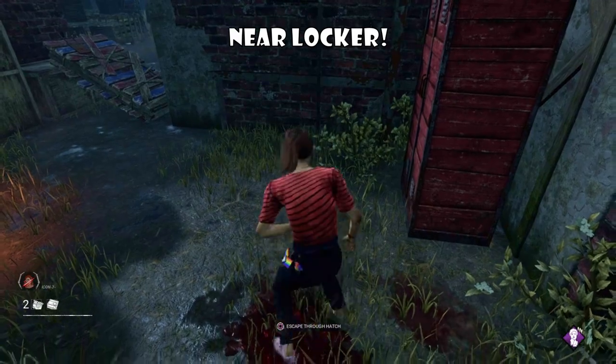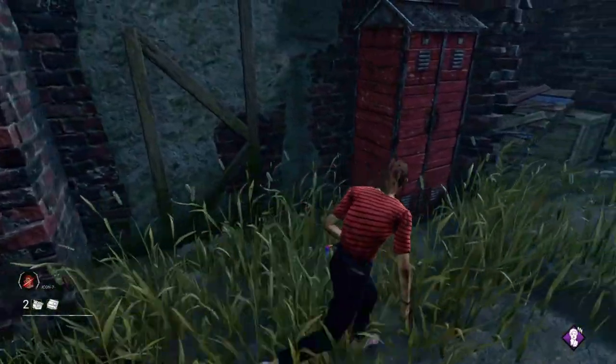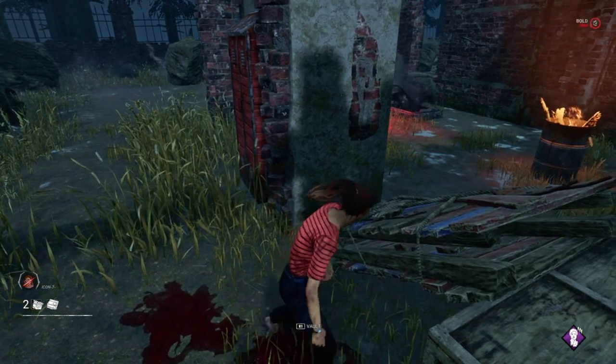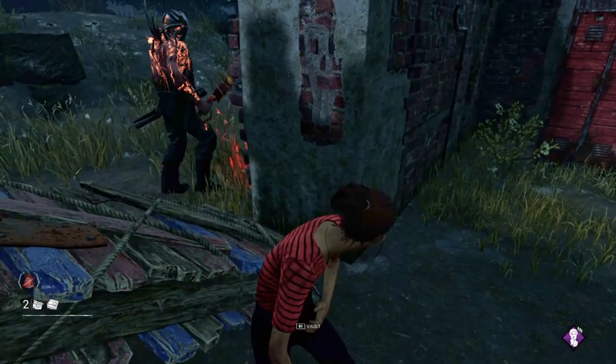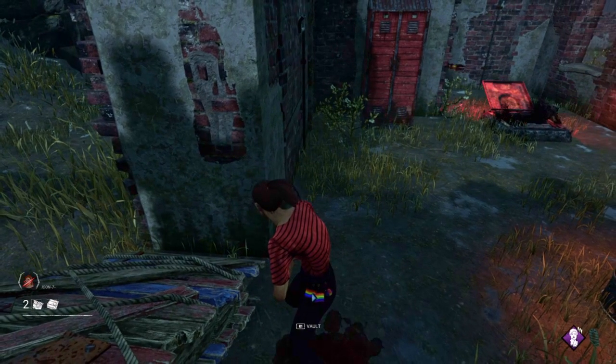Near the locker and near the check spot — those are the two positions you need to know when to vault a pallet. Do not panic. A lot of survivors like to panic: once they see a little bit of the red stain they start panicking and vault the pallet multiple times. I've seen survivors get caught on such a pallet — which is insane. All you have to do is wait till the killer reaches that certain area and then vault the pallet. As you can see here too, once they reach near the locker, that's when you vault.